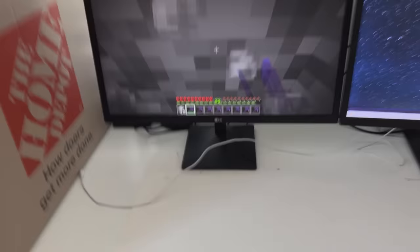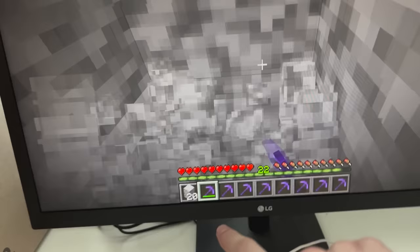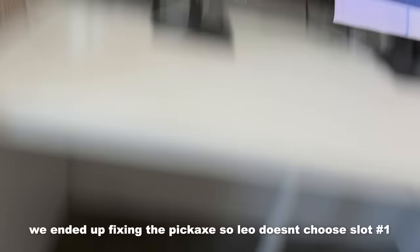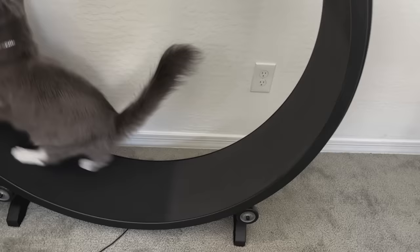Now we just have to wait for some diamonds, and whenever one of these pickaxes runs out and breaks, all we have to do is put some cat food on here and it'll easily swap through all those pickaxes. This will be unstoppable and they will forever have a job with me. Keep going. Libra, right here — perfect. Run, Libra, run! Move my Minecraft character! Mush! For the diamonds! For the diamonds, Libra, go!